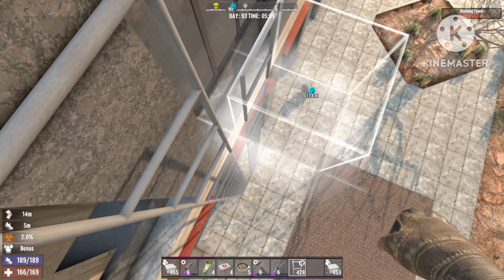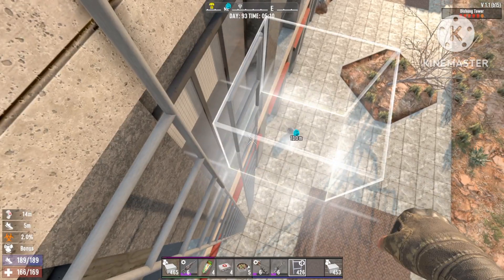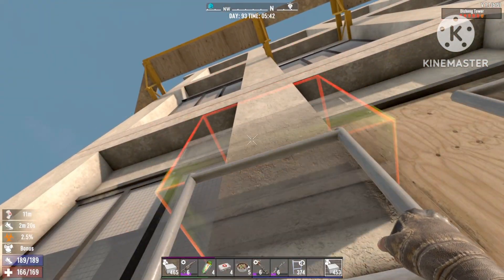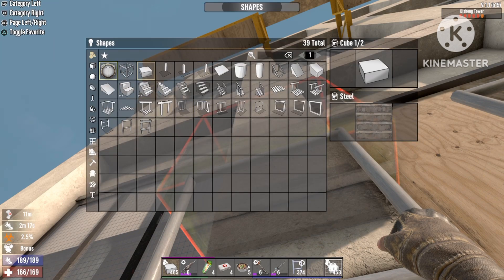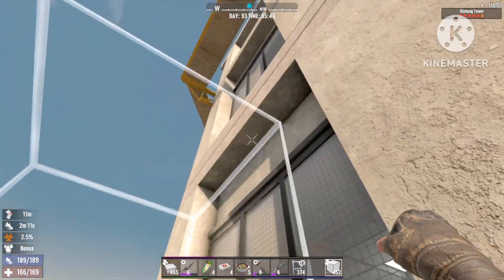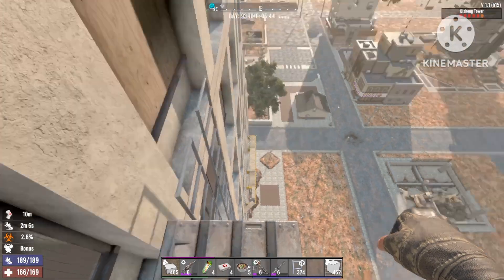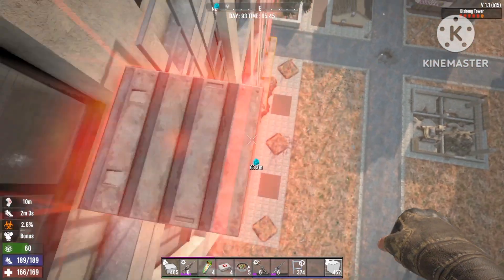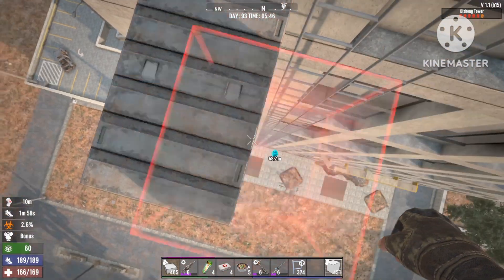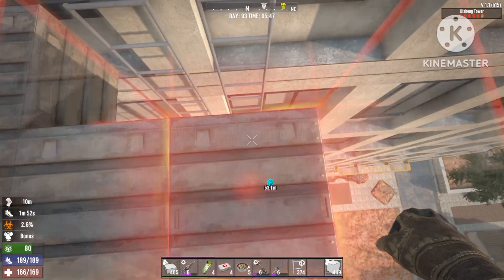Once you place the ladders — remember, at least 20 blocks high — you're gonna build a small structure right at the top of your ladders. Just build it like this and cover the top of the ladder, placing a block all the way around it. We're going to close up this building so we can shoot through it.